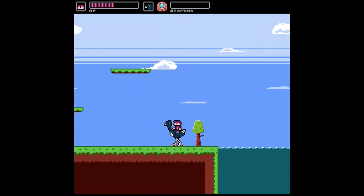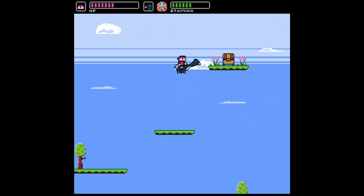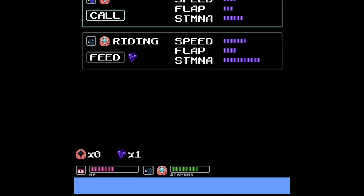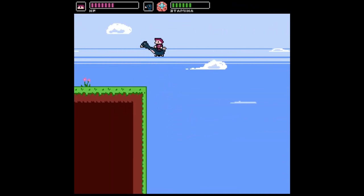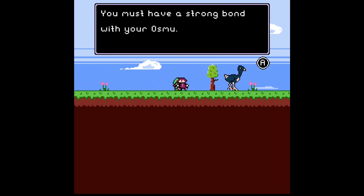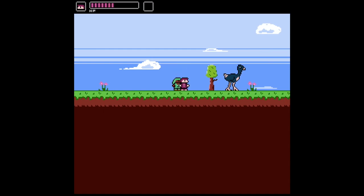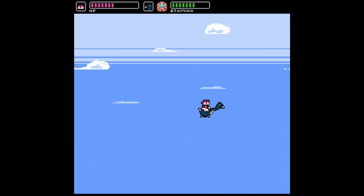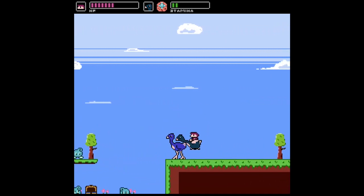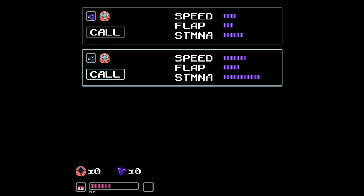There's another chest with an Osbury — we'll upgrade flap some more. There's pretty much nothing else to do since this was a game jam except get up here to the end. 'Congratulations, you made it out of the valley. You must have a strong bond with your Osmu. If this was a full game, you'd have beaten the tutorial and have a whole world to explore. Alas, it's just a game jam — hope you had fun.' And that's pretty much it, that was Osmudo. I haven't committed to turning this into a full game, but I think it's a fun concept. If you'd like to see it expanded, comment below. You can also download Osmudo for free on itch.io — the link is in the description.